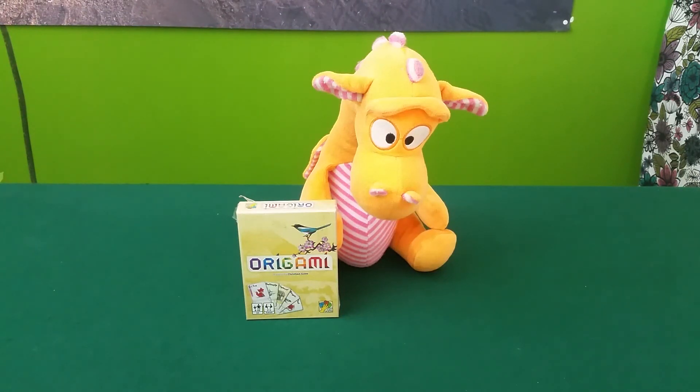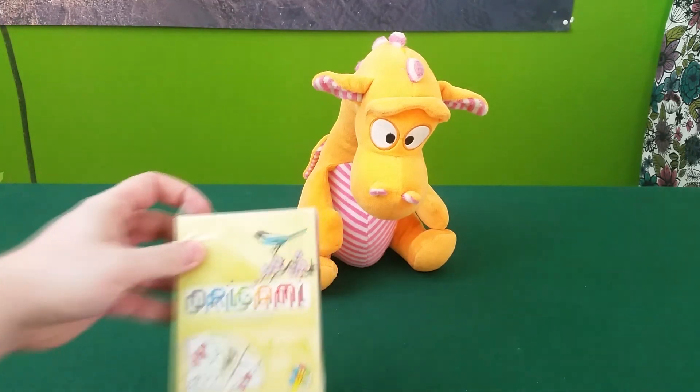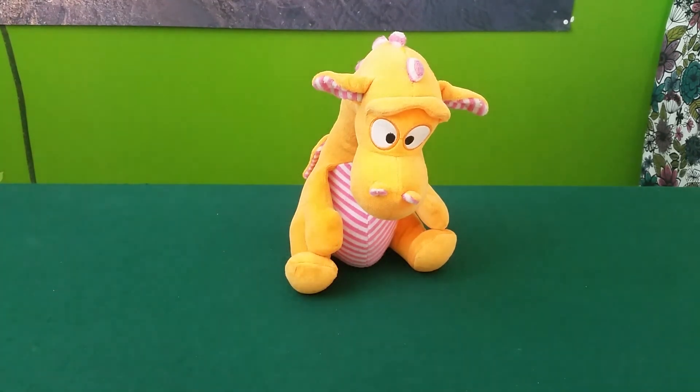Hello, welcome to Board Games with Niramas. I'm Joseph and I'm here today with Drako as usual. We are going to unbox this little box of Origami. This is a new game released at Essen Spiel 2017, designed by Christian Giove and published by dV Giochi. Let's see what's in the box.